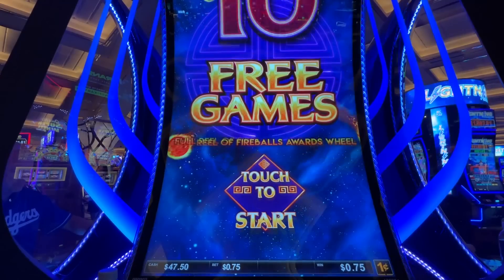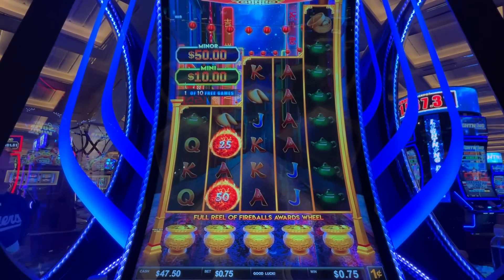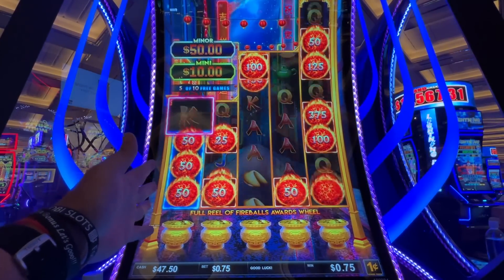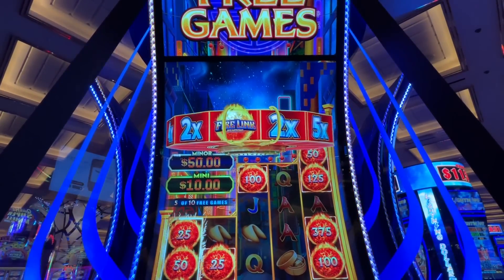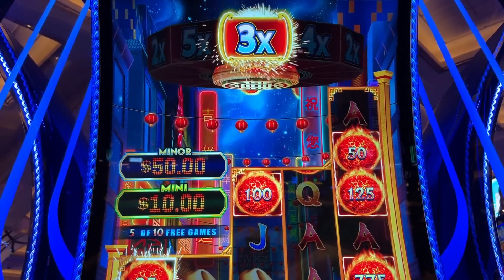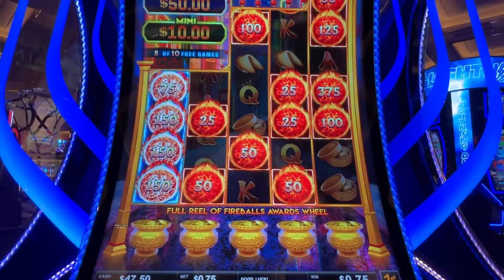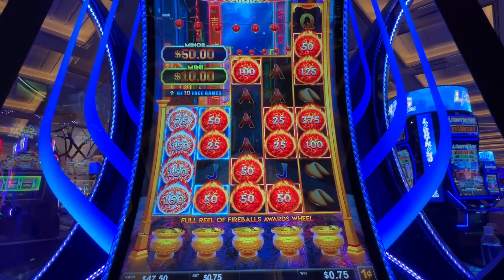Can we get the multiplying wheel in play? We totally missed it last time. Let's go — fill the wheels with some nice numbers. Come on, I want to multiply. Get at least one of them — yes! Oh, you can get the Firelink feature on that wheel too — I did not know that, that's cool.